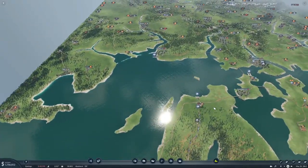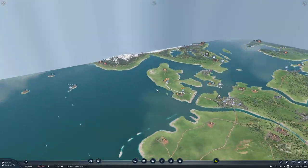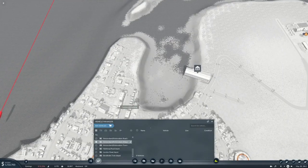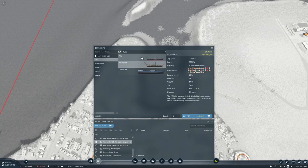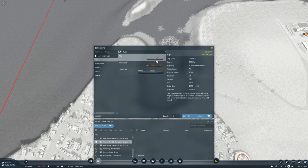How much is a ship? Just the Riggy we want, and it costs 550,000. Okay. So we need around three million - then we can get one boat and a train. Yeah, three million.